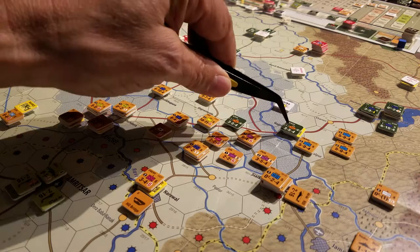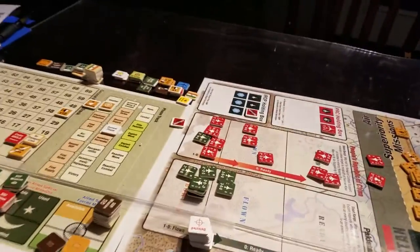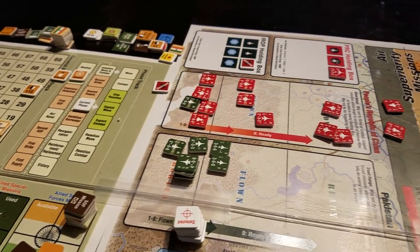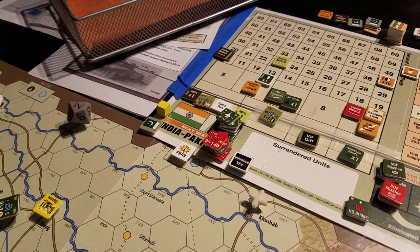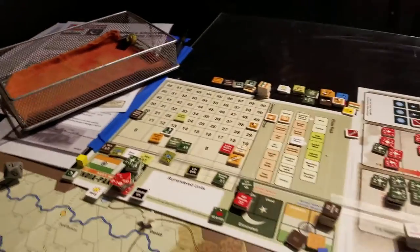I have not moved these units yet. We've got to move these guys. In this turn we went very heavy on the air war, and the results were pretty disastrous for the Pakistanis and the Chinese. We put about a dozen units in abort mode and reduced some units. That's the dead pile — the green dead pile is the Pakistani dead pile. The air war was pretty aggressive.